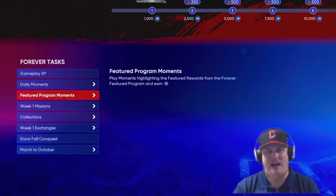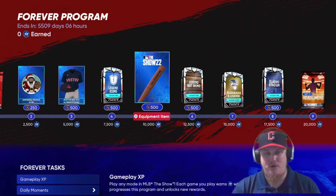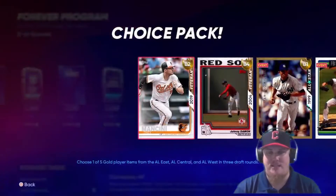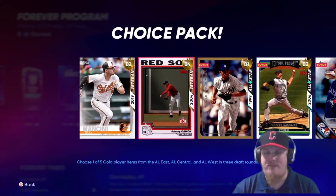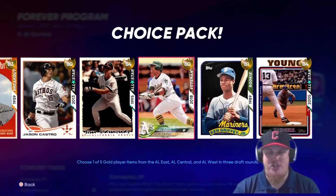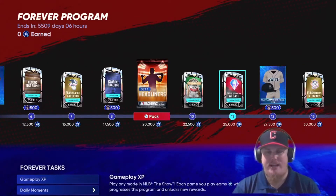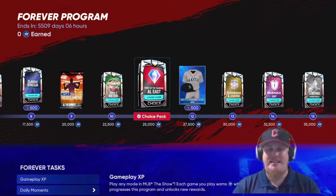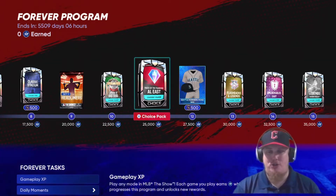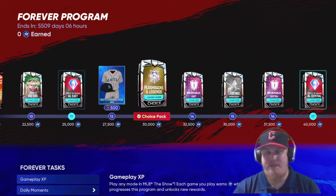Now let's get into the reward path. It starts off hot and just keeps giving. The first couple things are basic — we get a legend bat skin. Our first choice pack at level 7, 15,000 XP, features all AL rookie, veteran, and all-star players. At level 13 we get a Headliners pack, a Big Dog pack, and a Faces of the Franchise pack — a chance to grab any AL Faces of the Franchise player you're missing.